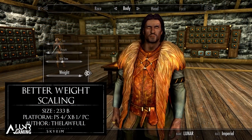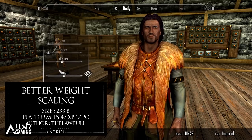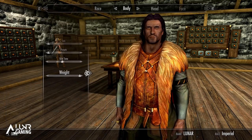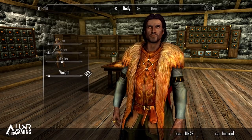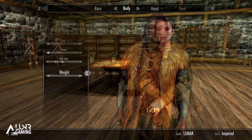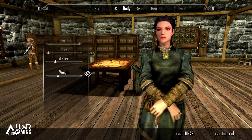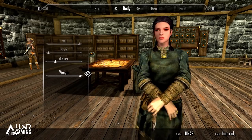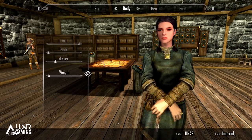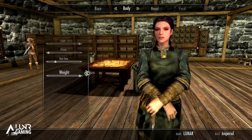That brings us to our PS4 mod and it's called The Lawful's Better Weight Scaling — a mod that alters your character's weight more during character creation so that you can have more options on how you look in game. I'm showing it with armor on as YouTube will 100% demonetise the video if I didn't, which is unfortunate, so you can't get the best showcase of it working, but you can still see the effects in game. It allows your character to be bigger than they could be in vanilla Skyrim.